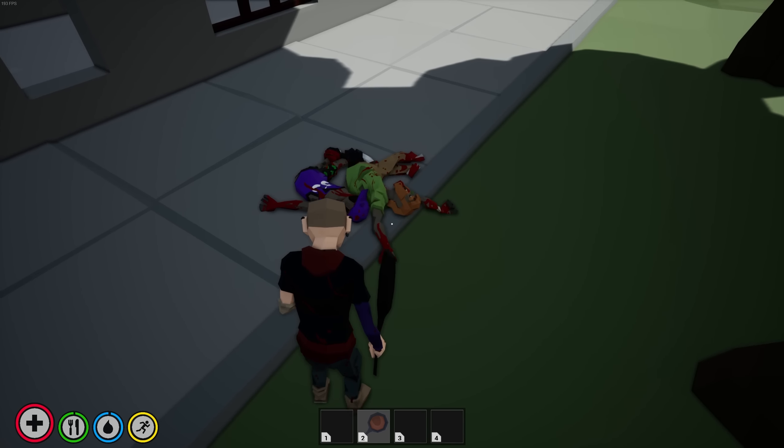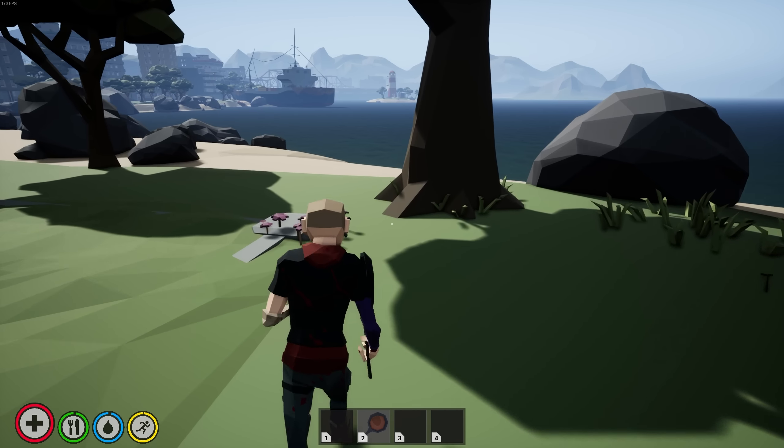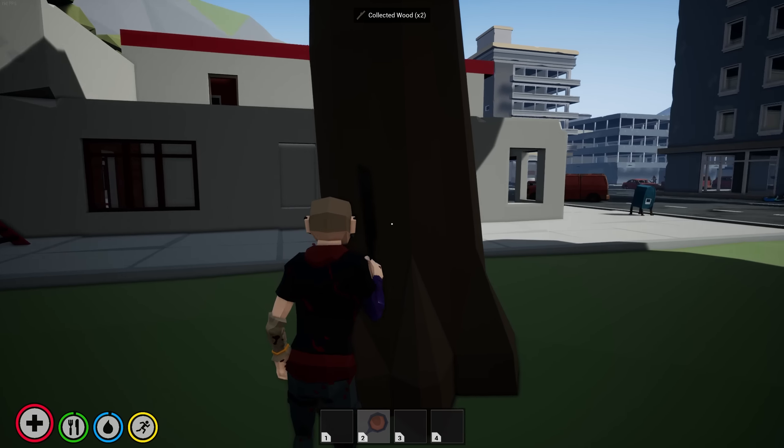Oh geez, we got zombies already and they move quickly. There we go. So oh, this guy is loaded — 173 bucks there. Are his pants literally around his ankles? This game is surprisingly realistic in some areas. This guy's carrying a table. Scratch that.